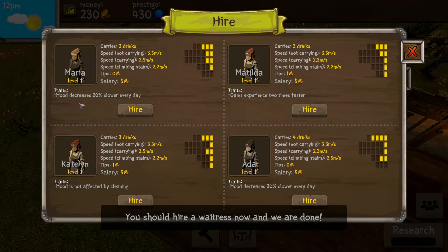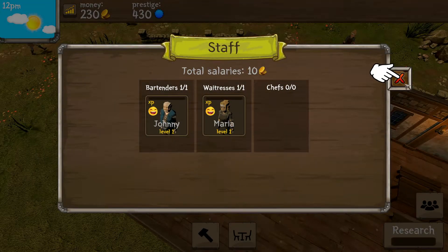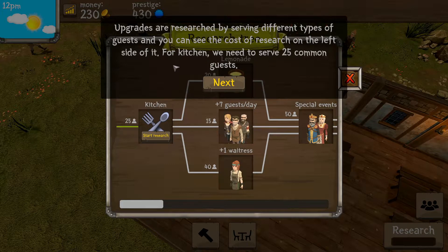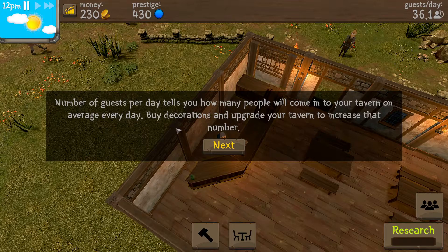Let's hire a waitress — hello there! Looking at mood: gains experience, mood decreases, mood not affected by cleaning. I'm gonna go with that one. For research, upgrades are researched by serving different types of guests. You can see the cost of research on the left side. For the kitchen we need to serve 25 common guests. Number of guests per day will tell you how many people will come on an average day.